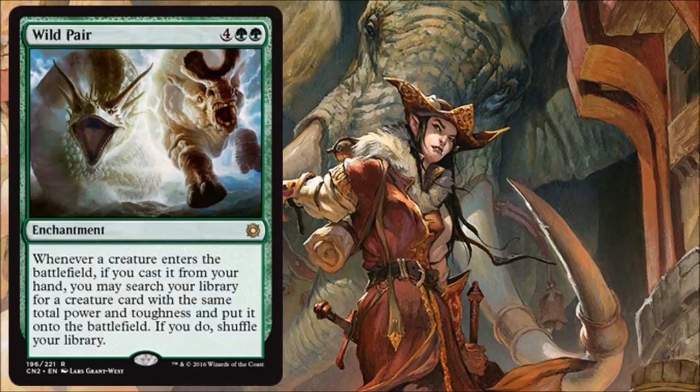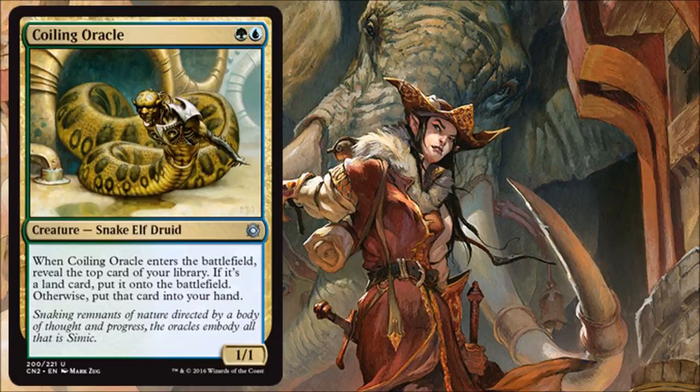Moving on to multicolor cards — the Simic card is Coiling Oracle, and if you've ever played with it before, you know this is value. It costs two for a 1/1, which feels a little awkward for two different colors, but then you're either drawing a card or putting a land from the top of your deck into play. Huge, huge value. Fantastic card.